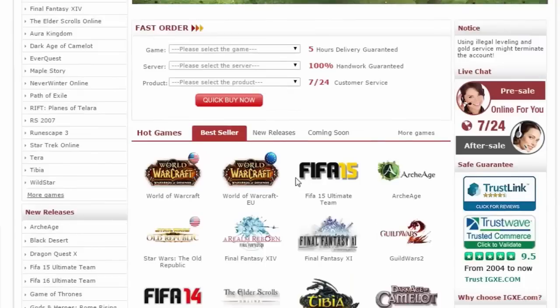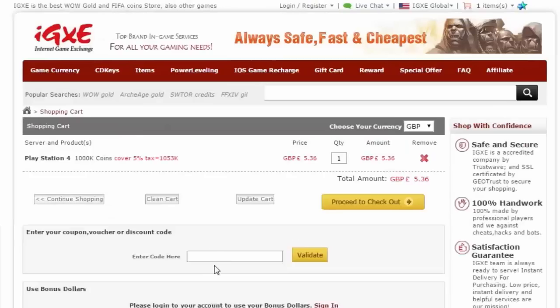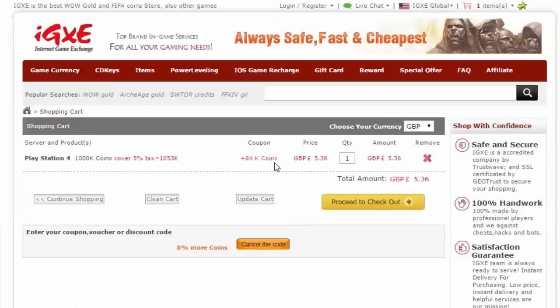If you guys are looking to buy any Ultimate Team coins, check out IGXC in the description down below. You can get a million coins for just five pounds, and if you use the discount code I has, you get eight percent extra coins. All the links are in the description.